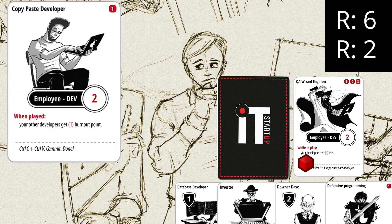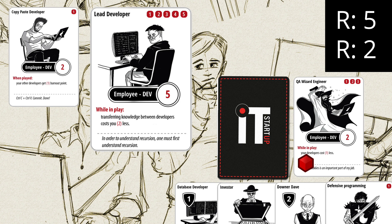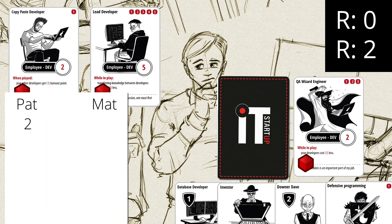Our opponent decides to play the copy-paste developer. When this card is played, our other developers get 1 burnout point. But our opponent currently has no other developers, so it was a smart play to play this card first — the negative when-played trigger does not affect any other developers. Playing this card costs 1 resource point; the other 5 remaining resources he uses to play the lead developer card. Now our opponent ends his turn, so every employee gets 1 burnout point. Matt has 2 developers — 1 with efficiency 2, 1 with efficiency 5 — so for this turn he gets 7 project points.